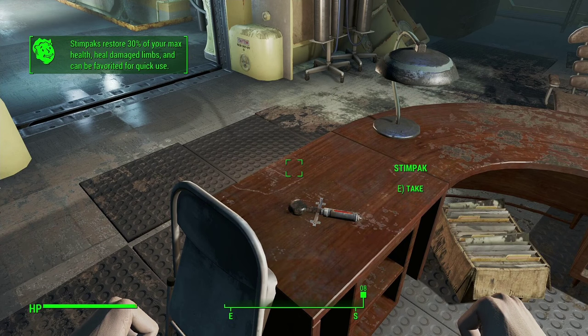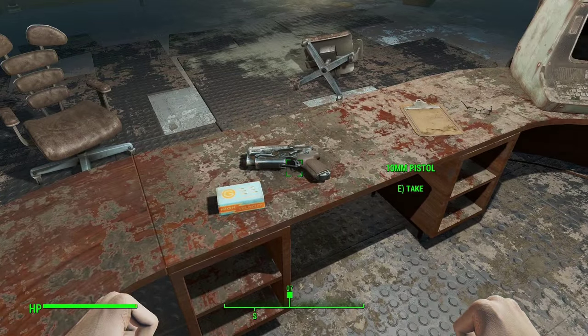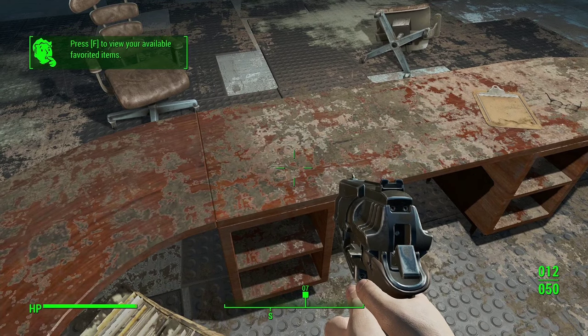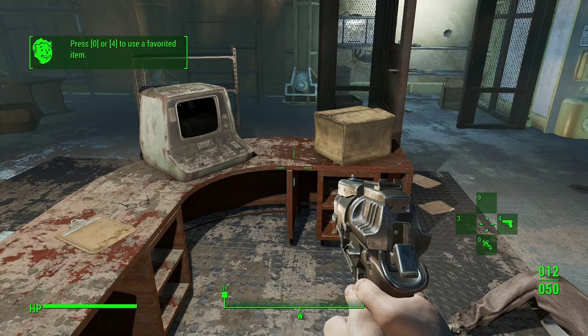Stimpaks restore 30% of your maximum health — that's quite a lot. They heal damaged limbs and can be favourited for quick use. A gun! Press F to view your available favourited items. 0 of 4 to use with keybinds.